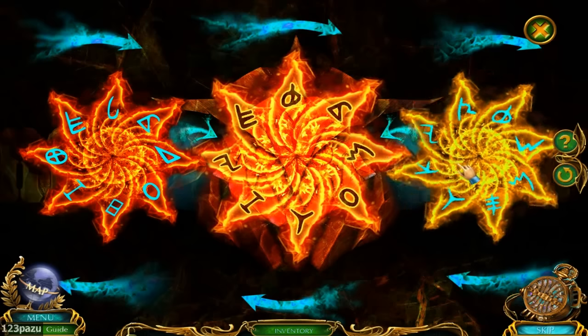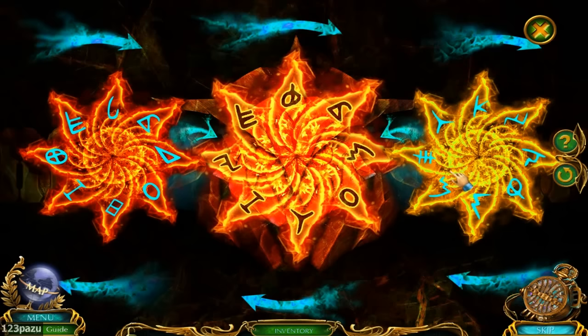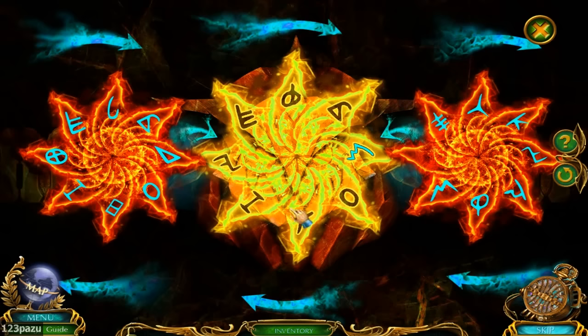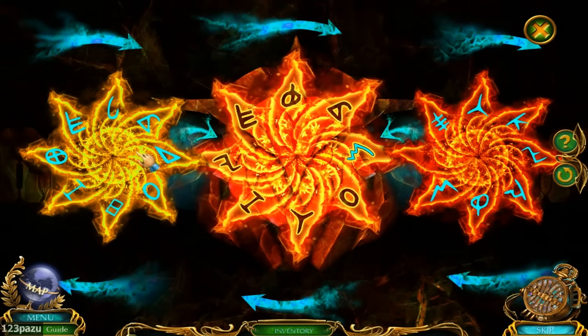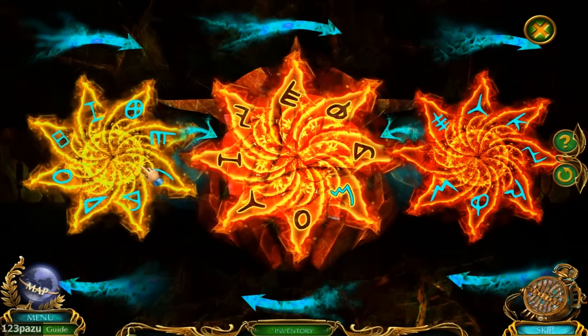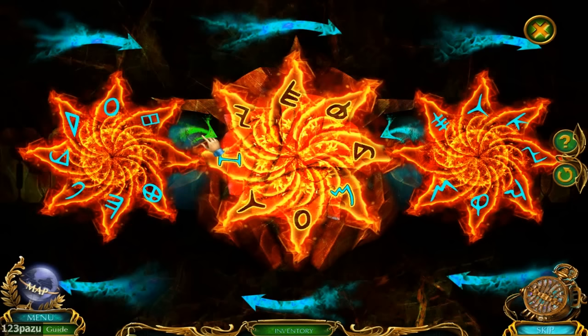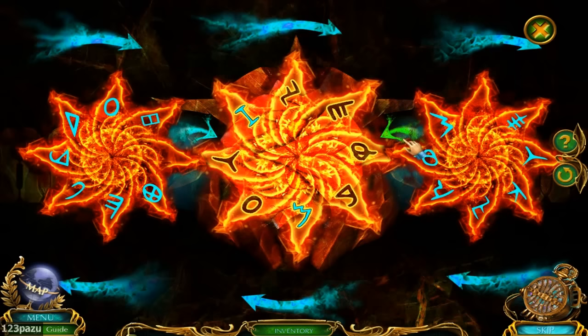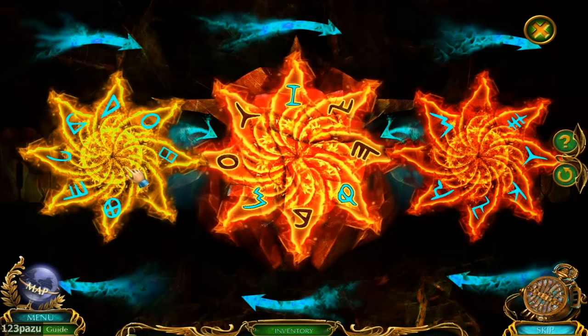I'm not looking for pairs — pairs of symbols. Oh, okay. I'm inserting symbols into the middle ring. Aha, that's what I'm doing. The eye. Okay, Y shape. The egg.